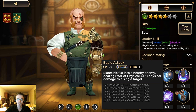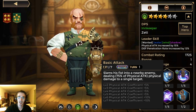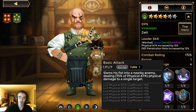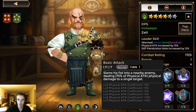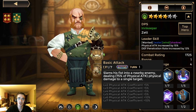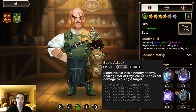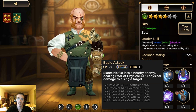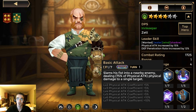His basic attack slams his fist into a nearby enemy dealing 75% of physical attack as physical damage to a single target. This can skill up to 85%, 95%, 105% of his physical attack coefficient. So pretty good scaling on his basic attack — not the best of course, but definitely not the worst.